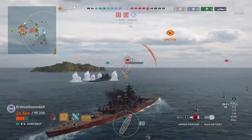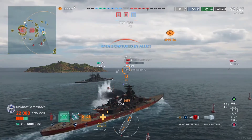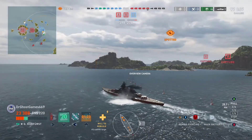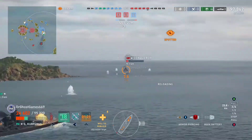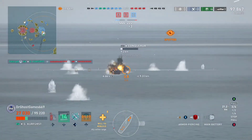We're up to 97,000 damage with a Citadel, four Defend Ribbons, a bunch of main battery hits, some spots, and we're down to 22,000 hit points. We can just keep popping heals because with our Autociliax build we get five heals — that's right, five heals.